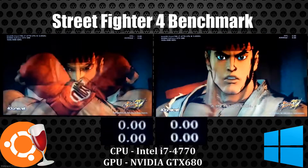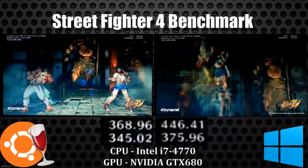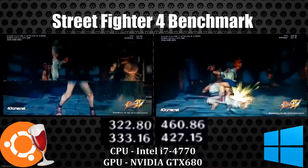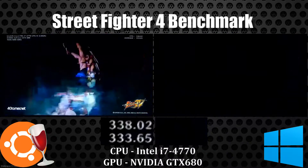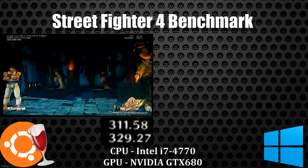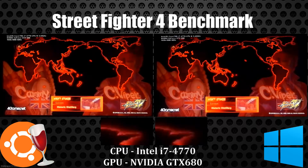Hopefully future versions will provide better performance. We're starting off with 400, almost 500 frames per second on the Windows side, with Ubuntu and Wine idling anywhere from 300 to 350.